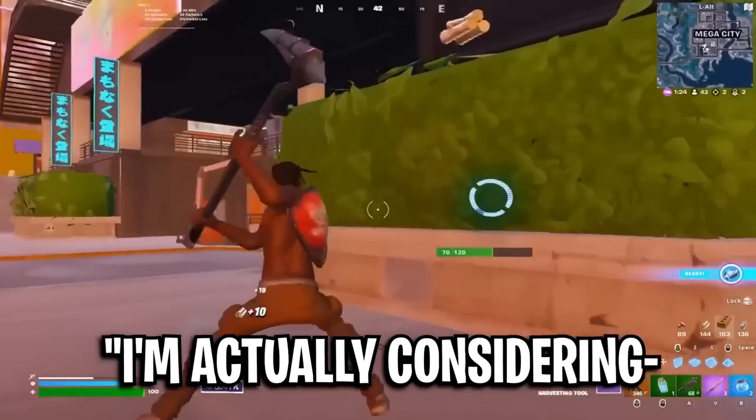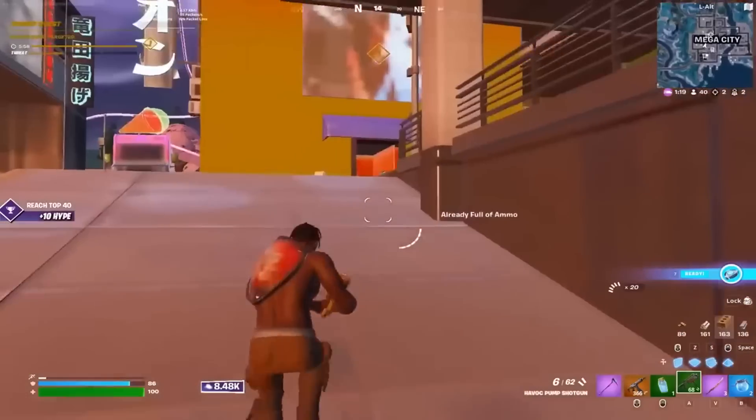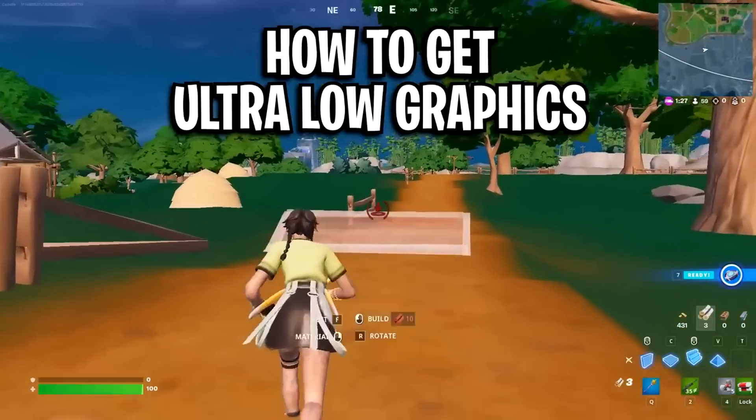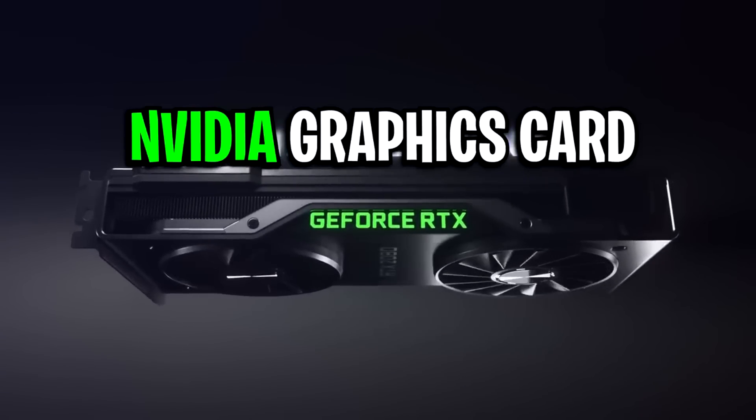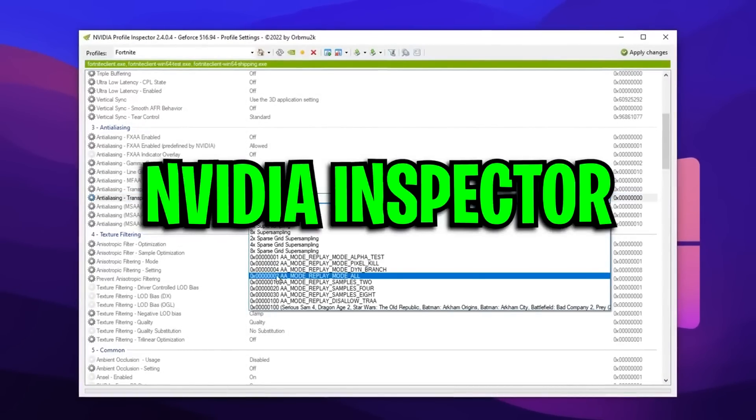He's actually considering staying on this because it feels really good to play on — there's like no delay at all. To get your hands on this and actually set it up, you firstly need an Nvidia graphics card, as well as a free and safe application called Nvidia Profile Inspector.